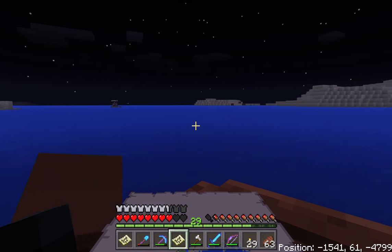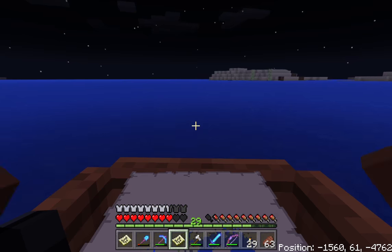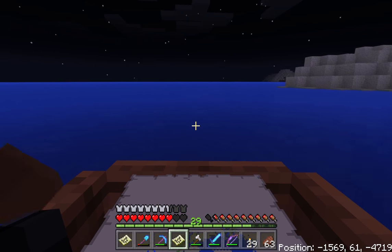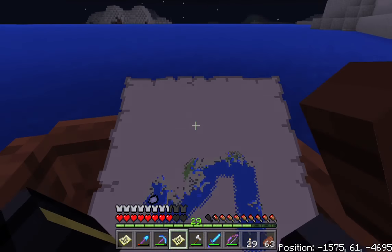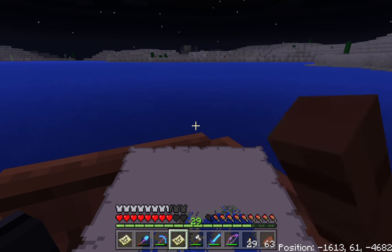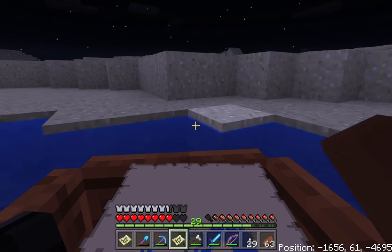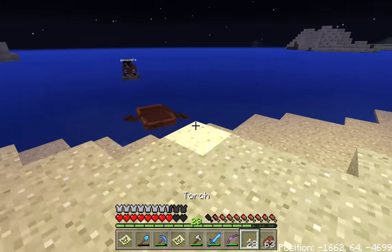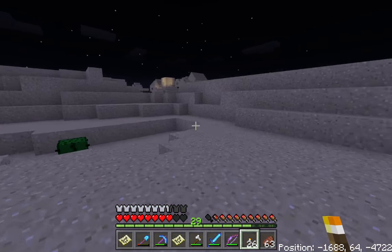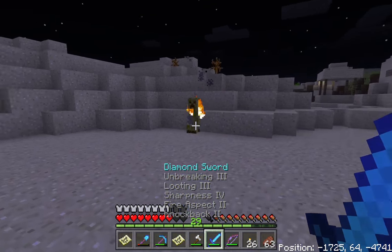Nothing this way I'm afraid - we'll turn back around. It's a nice big bay - we've got a scale four map here which I believe covers a thousand blocks. We'll carry on around the edge of these islands. That is another village - I think it's worth going to explore that. We'll just put some torches as we land near the edge so we can find our way back. This time I'm going to check out the chest.